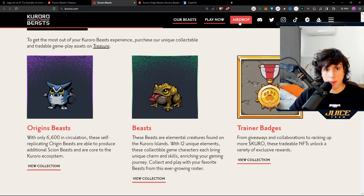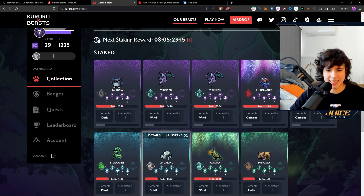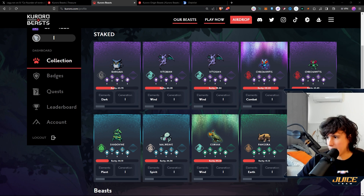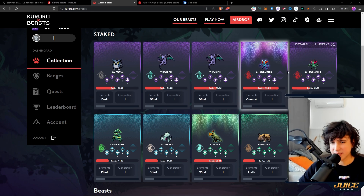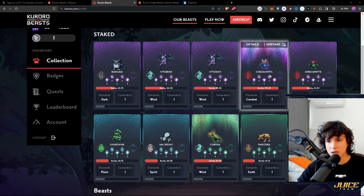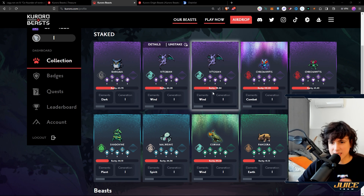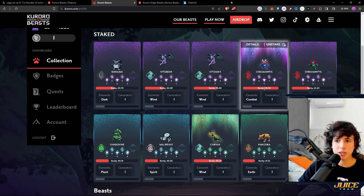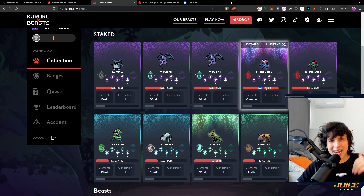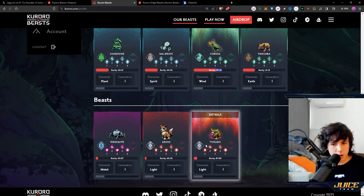On the Kuroro airdrop page after connecting, you can see I have nine beasts staked — I have five epics staked, and one of those epics is a Lucky Epic, meaning it has a different color, kind of like a shiny, which gives you even more rarity for the drop. My beasts show scores of 63, 64, 78, and 121 for the lucky one. I also have some beasts that cannot be staked because they're not origins — they might be part of the Play-to-Drop.